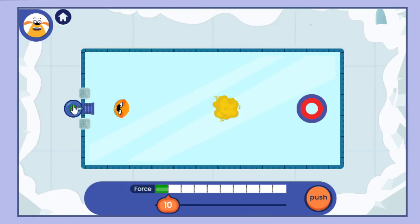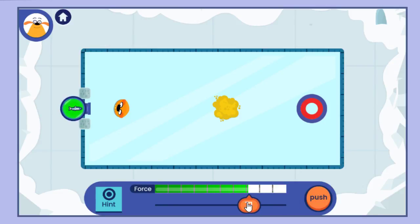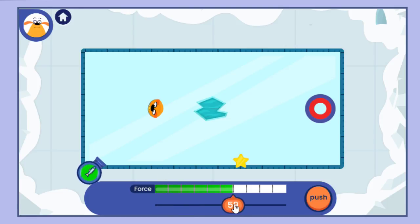What does this patch of sand do? You can't move the cannon. What if you use less force? Watch out for the hole in the ice! Try moving the slider.